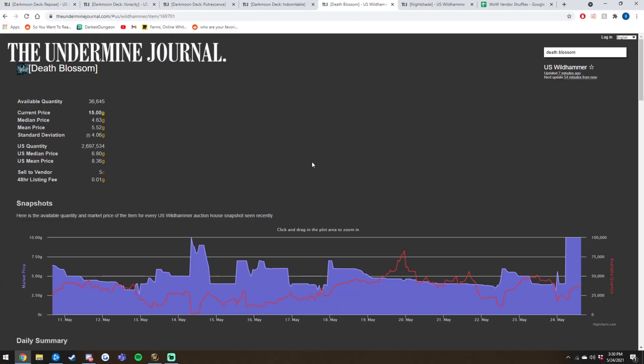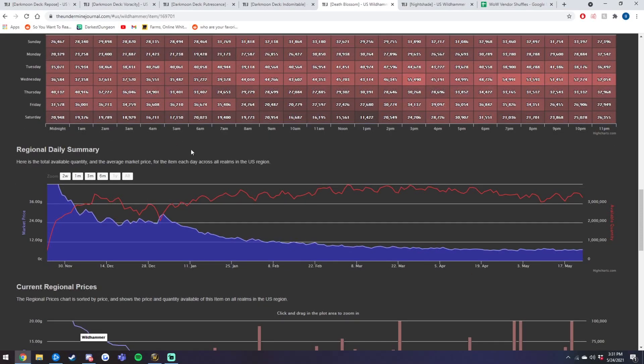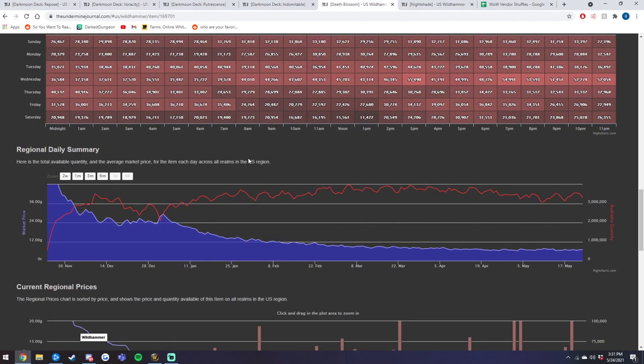I just showed you the actual prices on my current realm. I have Deathblossom pulled up right now — it used to be standard around 4 gold until there was a spike this morning back up to 28, so somebody clearly did a reset. It's been standard at about 4 to 5 gold. If we scroll down and look at the actual region — this is U.S. region prices — the average right now is sitting at about 7 gold, which is not as low as 4 but this is just an average, so some servers might see it lower or higher.